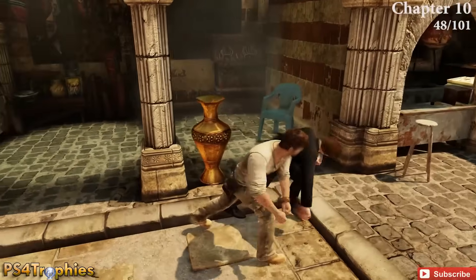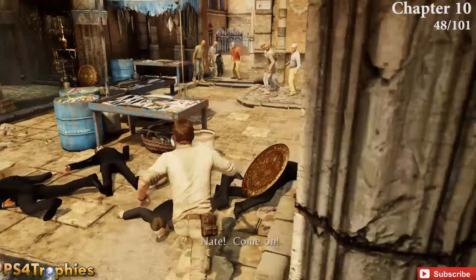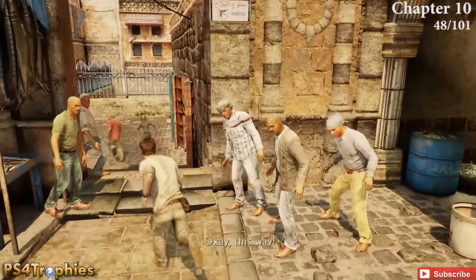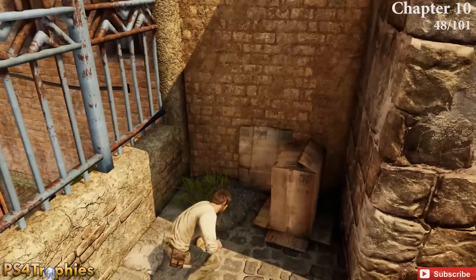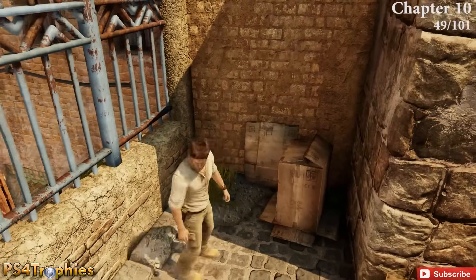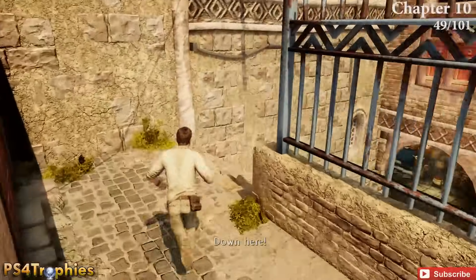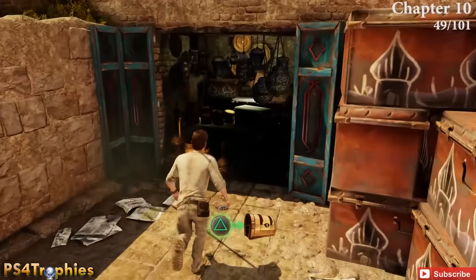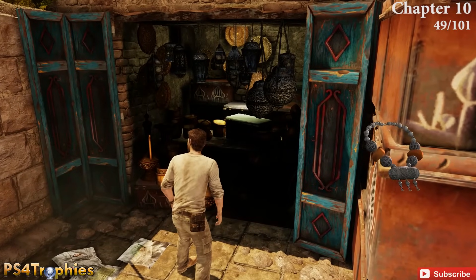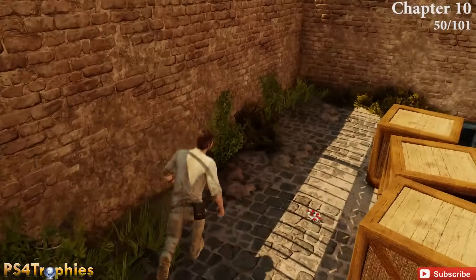A little bit later, in the market section where you get the Sturgeon trophy, after meleeing everybody, go to the right before continuing. There are three treasures within meters of each other — pick up the first one, then go down the stairs and swing back around for the second, and there's a third one right above. Make sure you get all three.